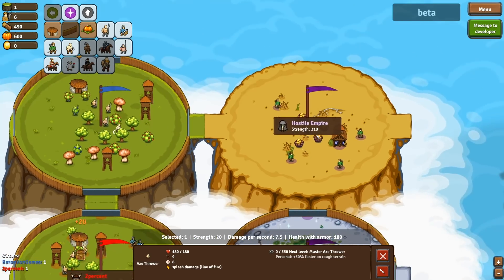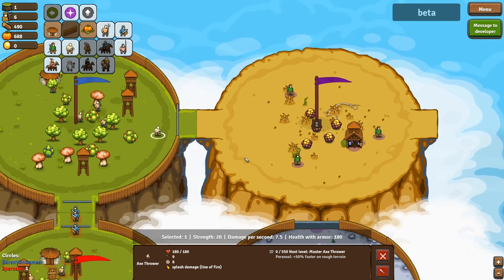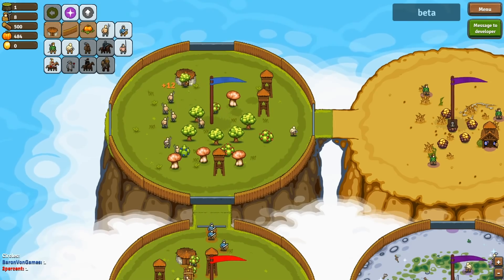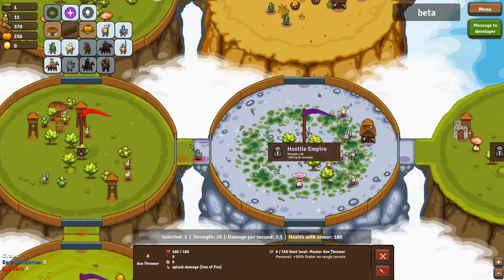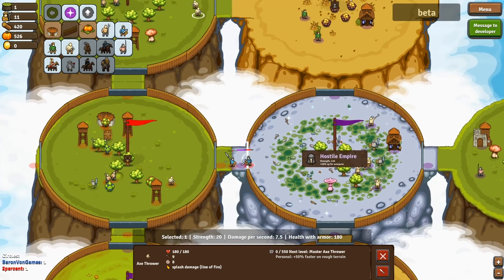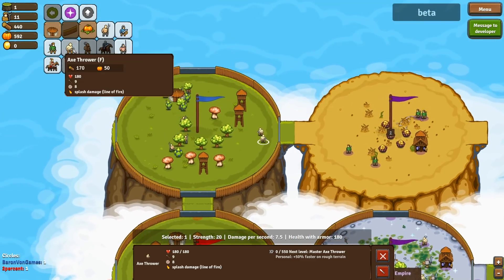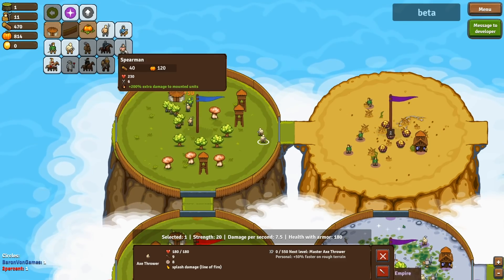Should we invade this hostile empire? It's got a power of 310 and a few archers. You'll notice the graphics are a lot better too. Economy, economy, economy — but I wonder what he's doing. Oh, he's already going into attack! That looks like a bad idea — he's attacking a walled city and his soldiers are getting wrecked. Oh my god, look at all these things I can make — an axe giant, spearmen!